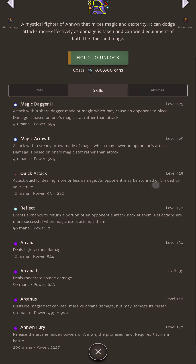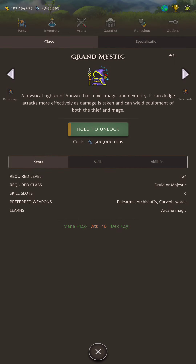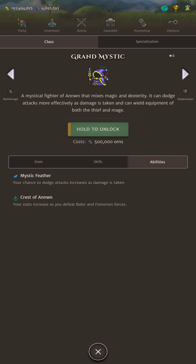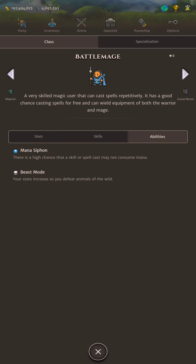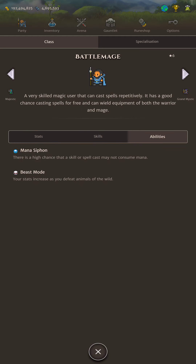The differences aren't that much in terms of stats. The Magic stat is the same, Grand Mystic gets a bit more mana, a bit more dexterity. And the abilities — we have Mana Siphon for Battlemage, where sometimes you don't use mana for skills. And Beast Mode, that is your charge passive.